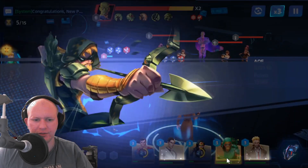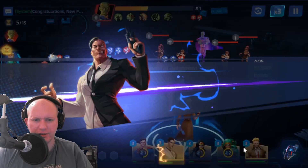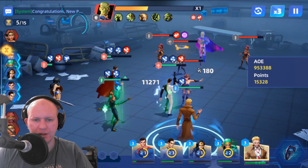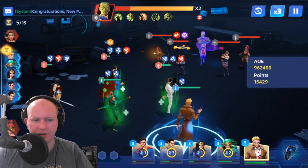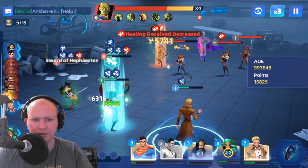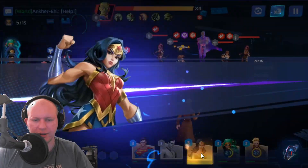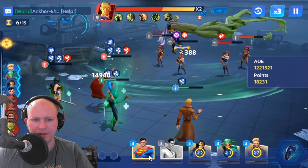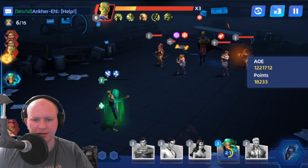Come on, respawn people — there we go. I'm going to use this just to keep him healed up a bit. We're taking a lot of damage now and all our abilities are on cooldown, which is a bit annoying. I'll use Constantine and follow up with Wonder Woman. Hopefully Superman gets another turn — looks like that's as far as we're going to get.